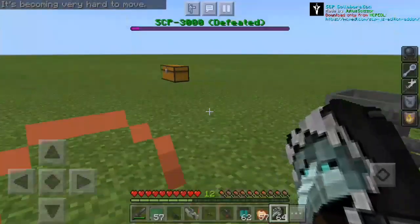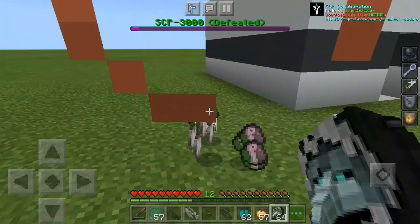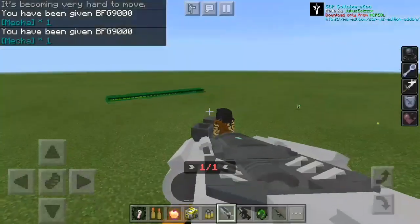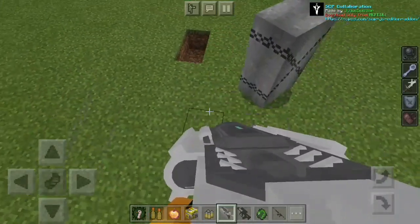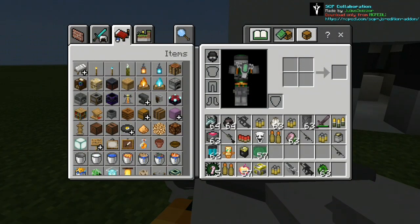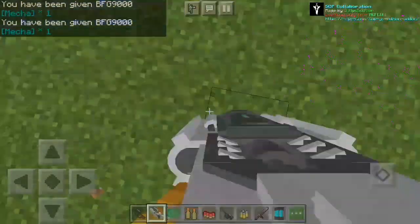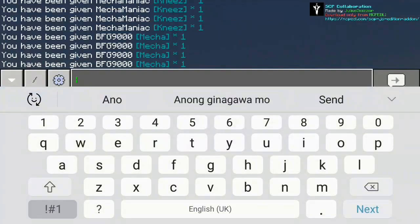I'm just gonna take out the battery to be safe. What happened — why am I so slow? 'You're becoming it' — wait, what am I? What's happening? I died again! That's the one that killed me — time for you to die. I killed that, good. I have so much trash in my inventory. I'm done fighting these SCPs, I'm seriously done — I'm gonna be playing in creative now. It's too hard, the SCPs are just so strong.